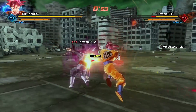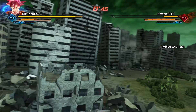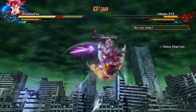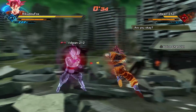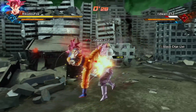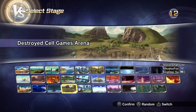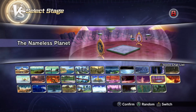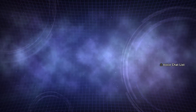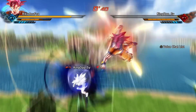Wrapping up the first match with some style points — jumping and striking for flair. After the match, the opponent is complimented. Admits not having played the game in months except for Xenoverse 2 mods on PC. Moving on to a new match on the Archipelago map.